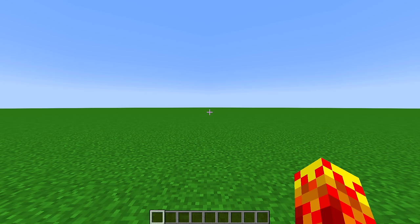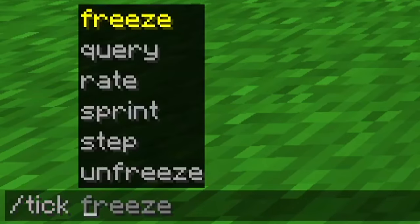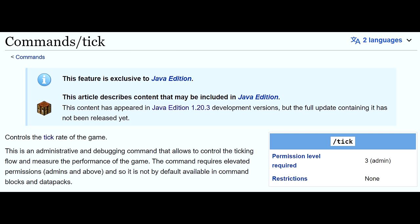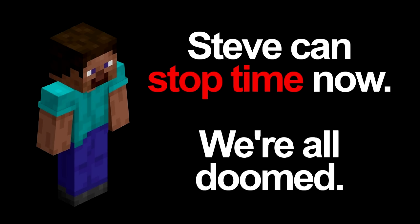Now if you don't know what this is about, this is what it's about. It's related to the slash tick command, which is one of the newer commands, and might be one of my favorite features in the upcoming update. It allows you to modify the speed of the game's operations, which effectively means Steve can control time.